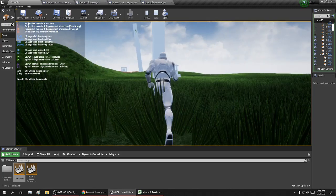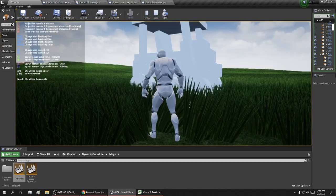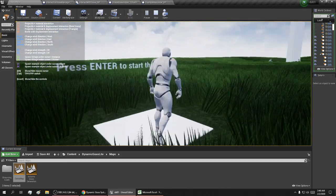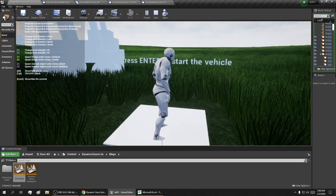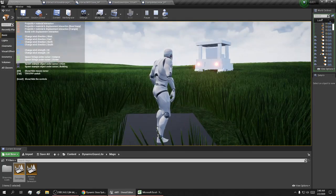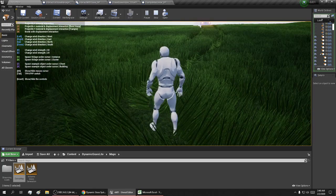I'm thinking they should make these towers different colors so I know which ones I've been to. Press Enter to start the vehicle — the lights come on, tail lights come on. That was neat, and it knocks down the grass.